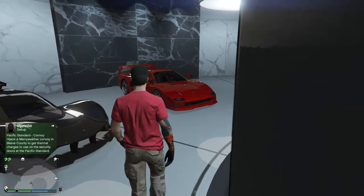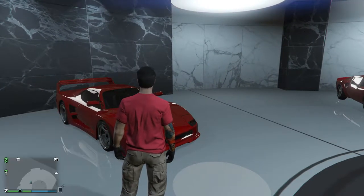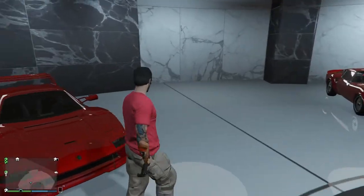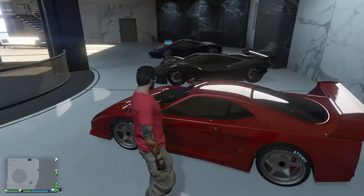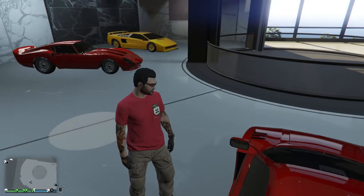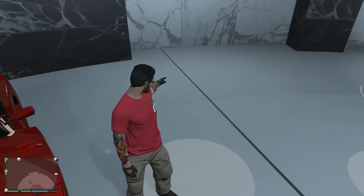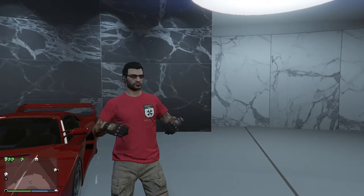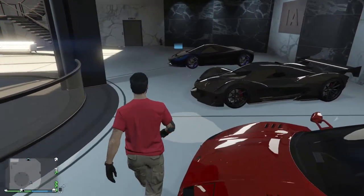I've just worked my way back up to just over two million dollars, barely - as long as we get this done before the day charges me any money, then I'll be under two million again. But that's okay, we know how to make money. And this blank spot right here is going to be for our Grotti Cheetah Classic. So let's order that and let's get to it.